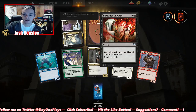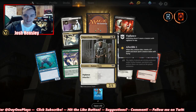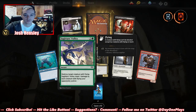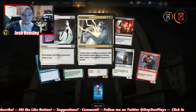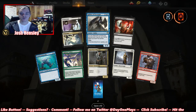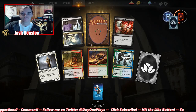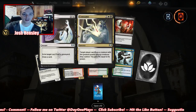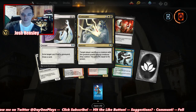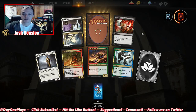Consecrate. Bankrupt in Blood: sacrifice two creatures, draw three cards. That volley could be really good. Another Sphinx of Foresight — are we going to get a playset of those? We're at three. Consecrate/Consume: exile a target card from a graveyard, draw a card. Consume: target player sacrifices a creature with the greatest power among creatures they control; you gain life equal to its power. Nice.